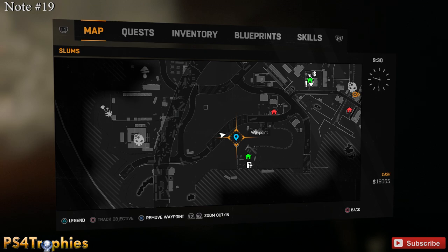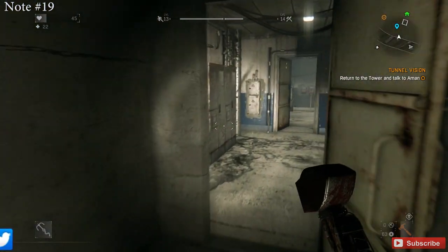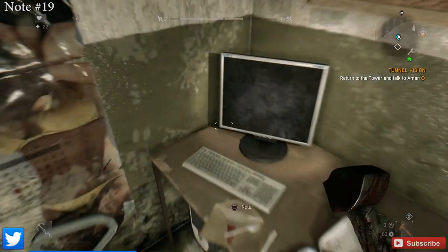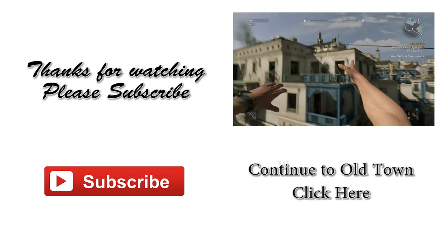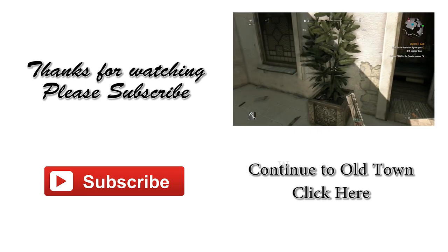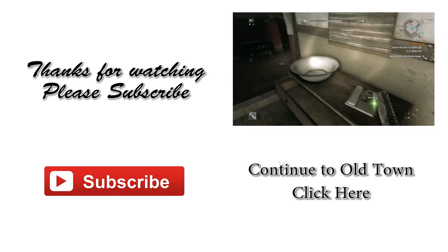The final collectible in the Slums is in a tunnel — you can see it marked on the map. There are some rooms off the tunnel; come back there and it'll be on the desk. That's all the collectibles required for trophies on the first map, the Slums. I'll upload the Old Town video shortly — thank you for watching, please like, comment, and subscribe.